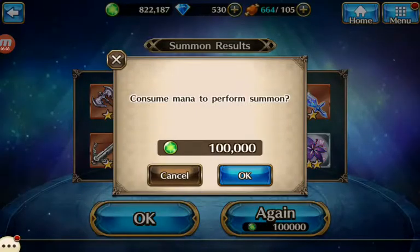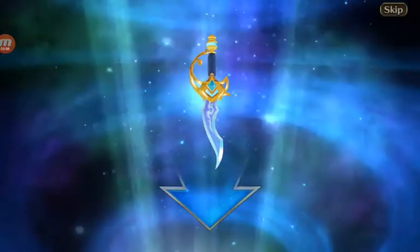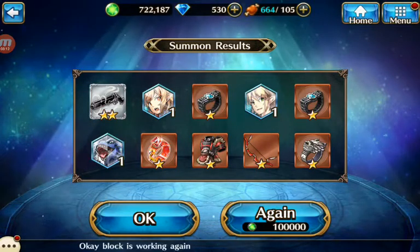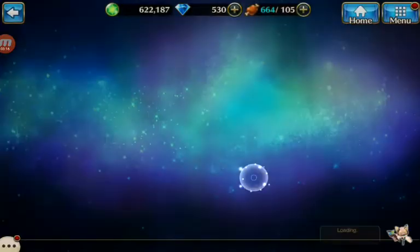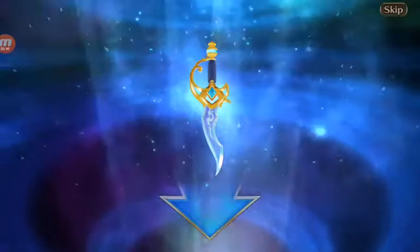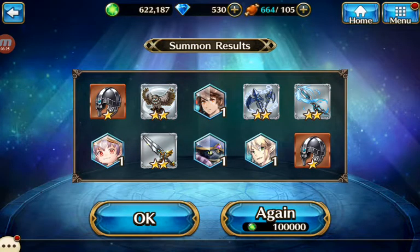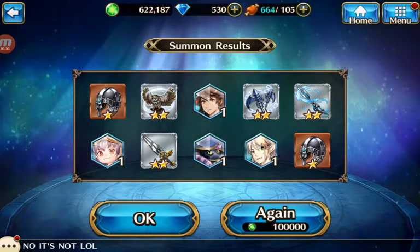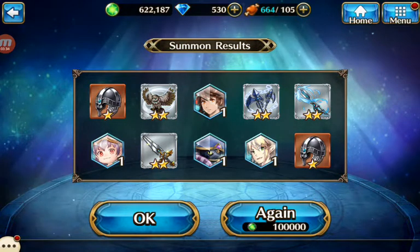Let's try and get a hero soul just so I can show you. Look, I got a couple of hero souls, as you can see. Let's do one more — see if I can get another warrior ring. We got a couple of hero souls and some items. That's actually a really good summon — only two bronze items, start to finish, and they're both the exact same.